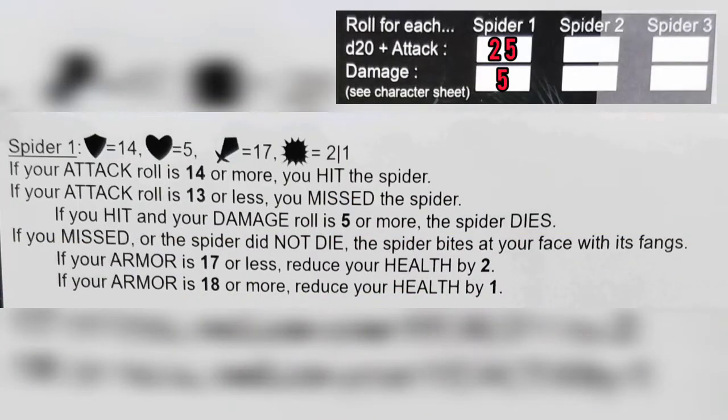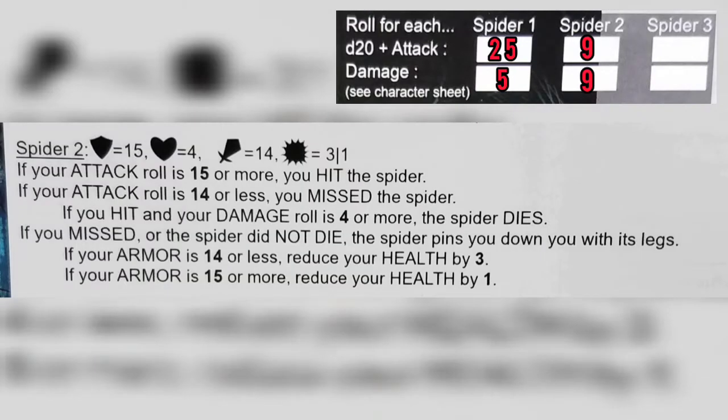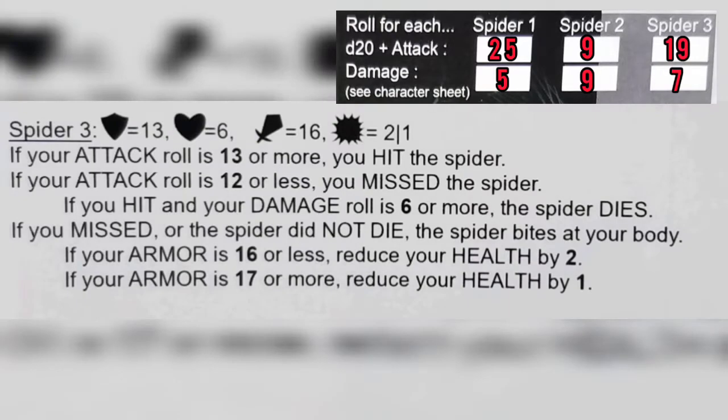Checking results: Spider 1 needs a 14+ to hit — we got 25, and damage of 5+ kills it. Spider 2 needs 15+ to hit — we only rolled 11, so we missed. The spider pins us; since our armor is 16 (not 15+), we reduce health by 1, down to 16. Spider 3 needs 13+ — we got 19 — and damage of 6+ kills it. We rolled 7, so spider 3 is dead.